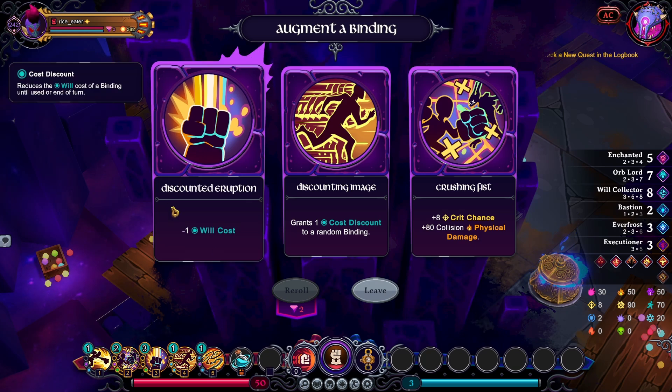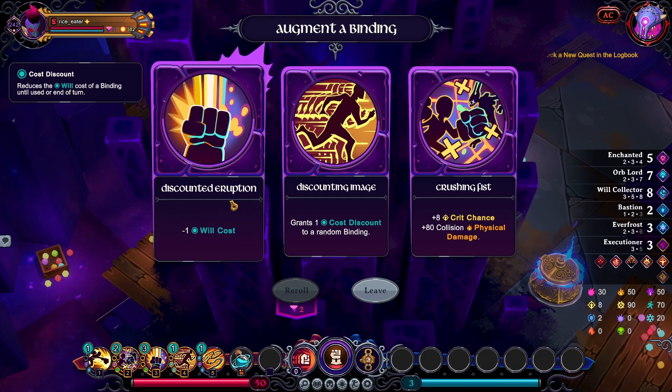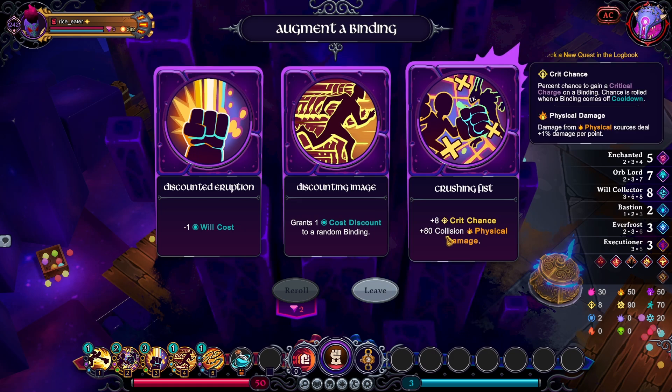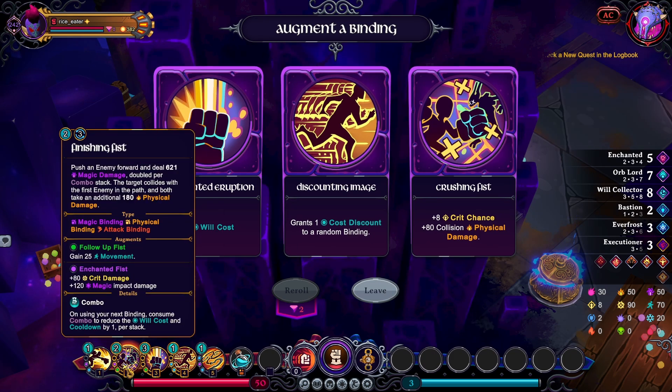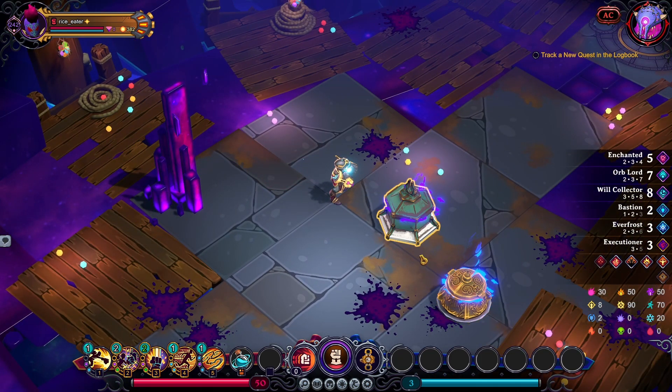That's useful. I'm using Chi Overload as soon as I get it off cooldown, so this is really helpful. Not so much with this RNG with Discounting Image — no to that. Don't need this. That's just crit chance and some collision damage — probably synergizes well with Finishing Fist but I notice I'm using Eruption more. Correction, Chi Overload — it's been a second. Let's grab this. I'll take a peek at these vaults and buy whatever's in the shop because I have no money to reroll.